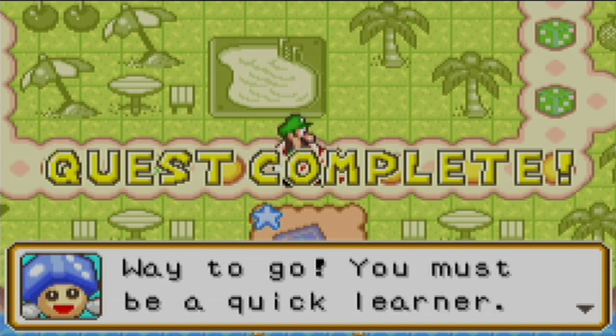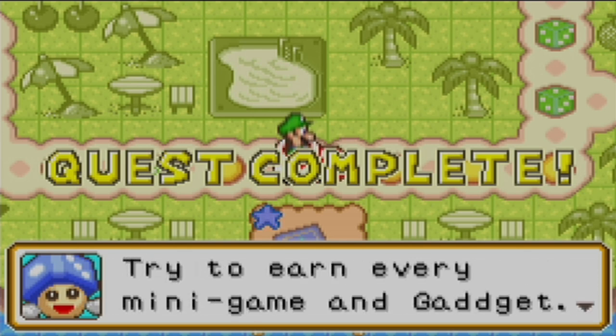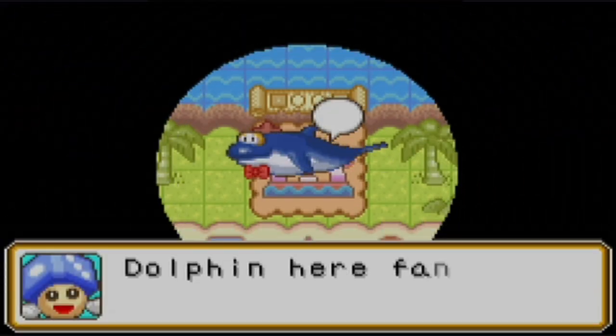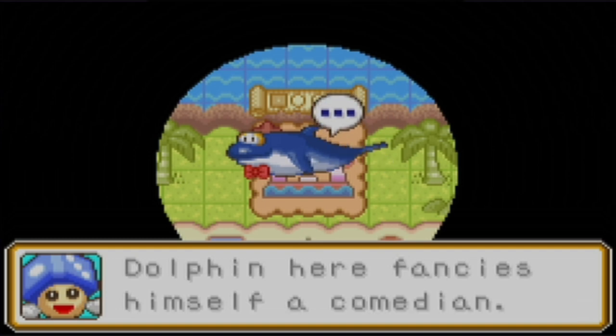You got your first gadget. Way to go — you must be a quick learner. Try and earn every minigame and gadget, get Party World back to the way it should be. We have a quest here with the dolphin — he fancies himself a comedian. Drop in on him if you want a little laugh.